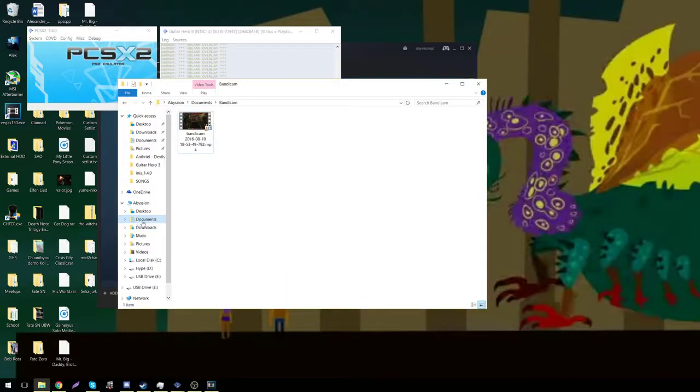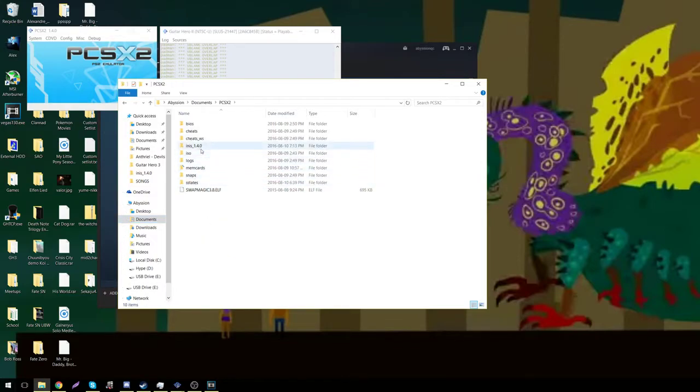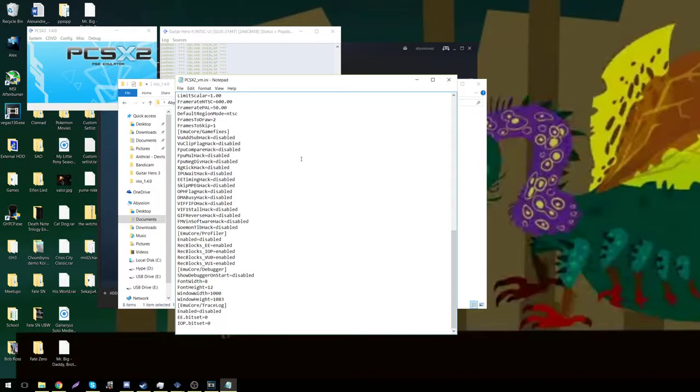If you go in your documents folder, you should find your PCSX2 folder and then the INIS — whatever version you have. In this folder, there is the VMINI, where you can change one setting right there.